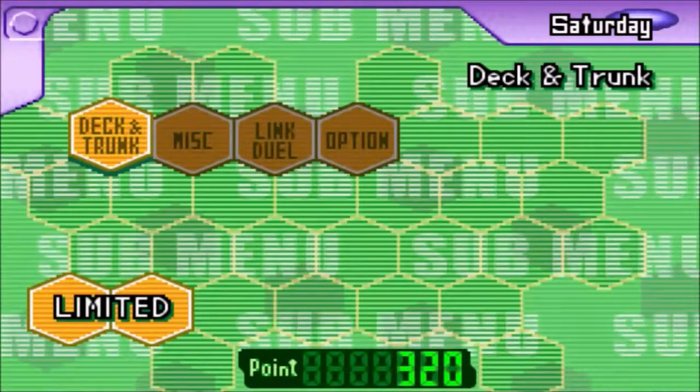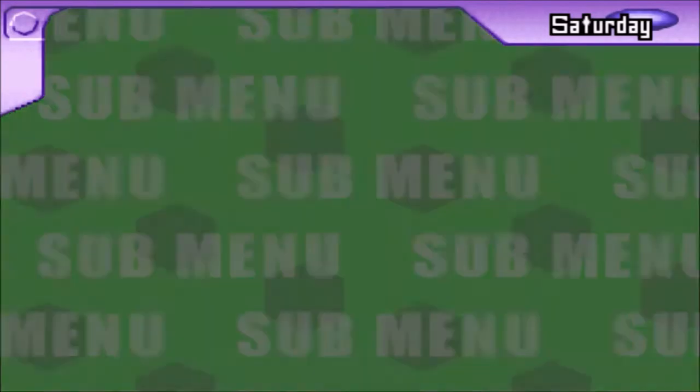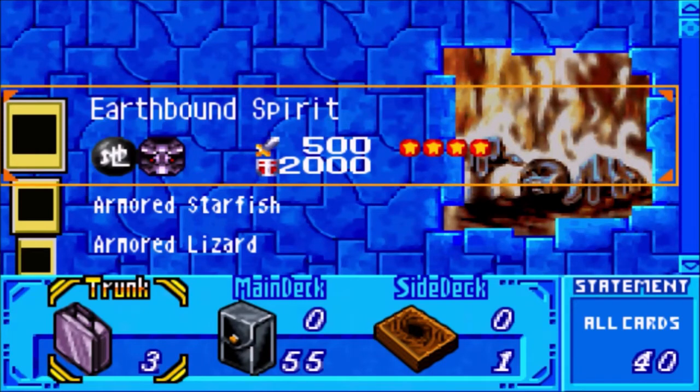Make sure you're not letting go of Select, and then while still holding Select, press A on Deck and Trunk, and what should pop up is something similar to this. I did not do that right there because I've already done it in the past. However, if you did do this, notice how on the bottom right corner there's a thing that says Statement — it would just originally say all cards. There'd be no number there, but it wouldn't be anything in the trunk. It's a little weird. The main thing is that you won't have anything in your deck. You do always have to start off with a deck in order to play this game, but it will unequip whatever deck you are currently using in order to get all those cards.